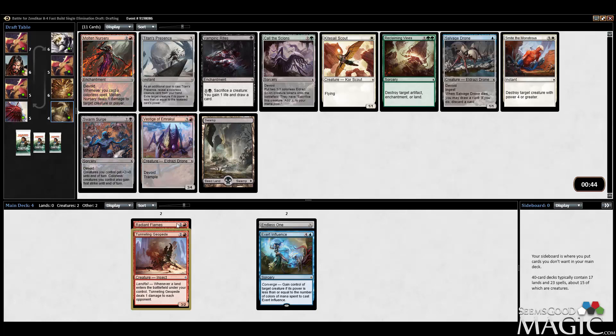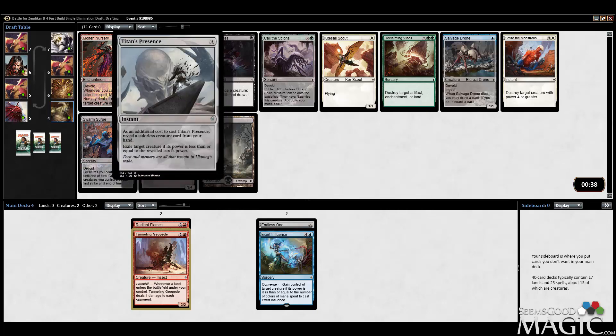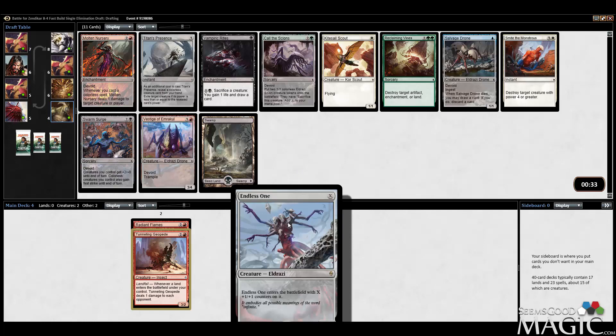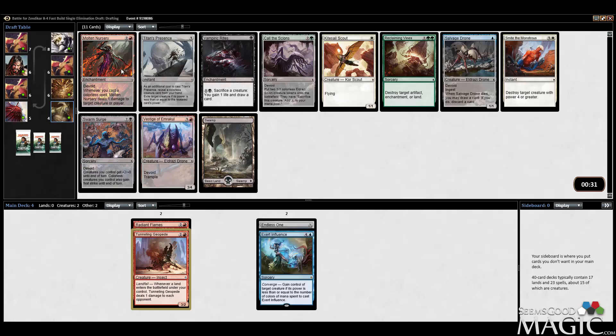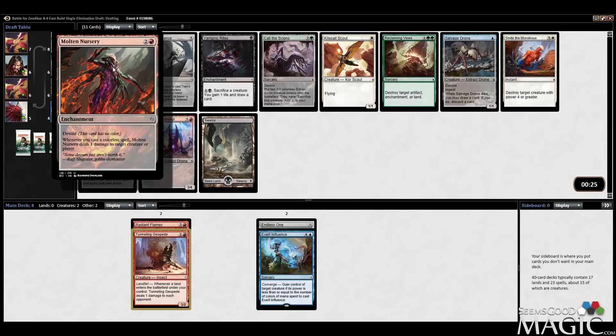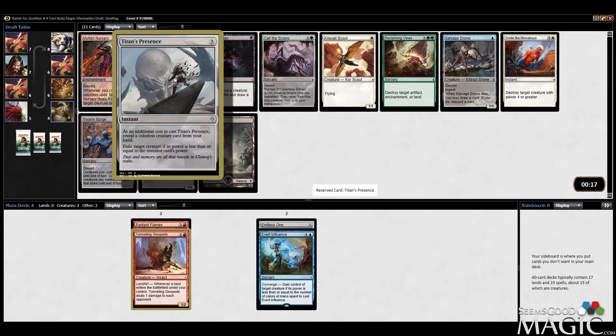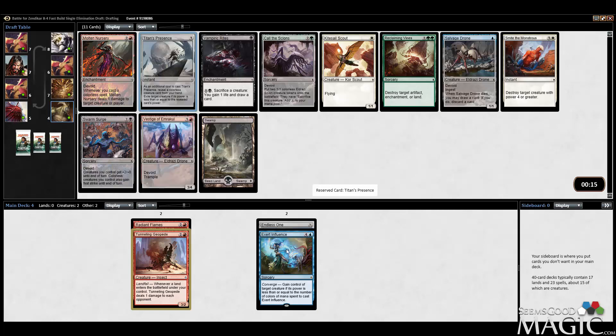Titan's Presence is a good card to take early, especially if we legitimately end up in blue-red. There'll be plenty of opportunities to find colorless creature cards. Unfortunately Endless One doesn't work so well with Titan's Presence. Molten Nursery is okay but not that great. Vestige is fine but we'll see that later. It's a pretty easy Titan's Presence — it's also just colorless, and since we haven't fully established ourselves in a color yet, it's good here.